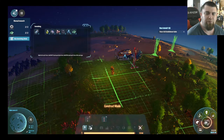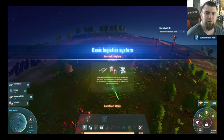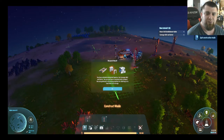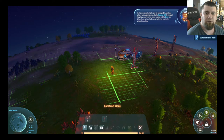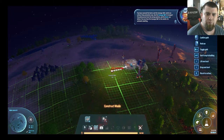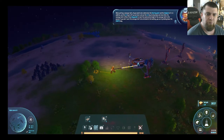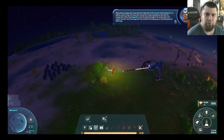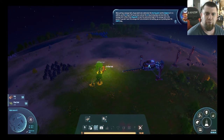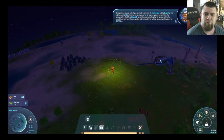These wind turbines all need to be placed a certain distance away from each other. Now he has plenty of power. We've unlocked logistics — conveyor belt, sorter, and storage facility. You have received the sorter and the conveyor belt, which can achieve full automation. Use the conveyor belt to transport ore from the mining machine, and a sorter can deliver it from the conveyor belt to the smelter for automatic smelting.